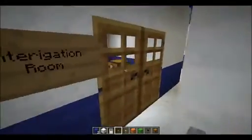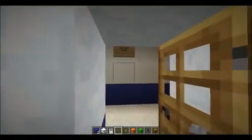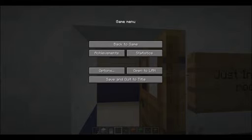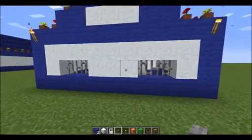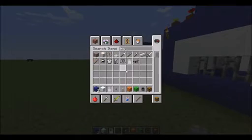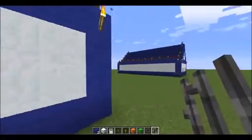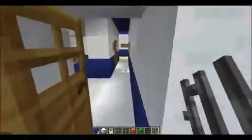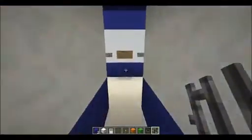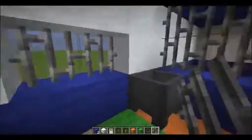Now I'm going to place the windows, so I'll be right back. We'll also do the just in case room. For some reason I thought they were glass, but they're actually iron bars. So get out some iron bars, then I'll just go inside. We'll come down here, then skip a block, then place two, destroy two, place iron bars.